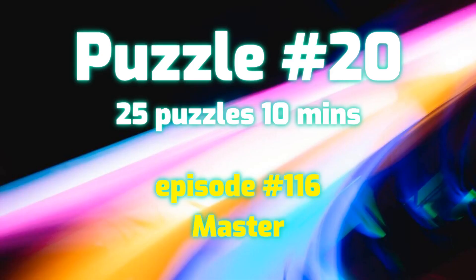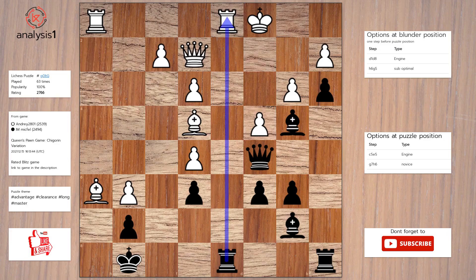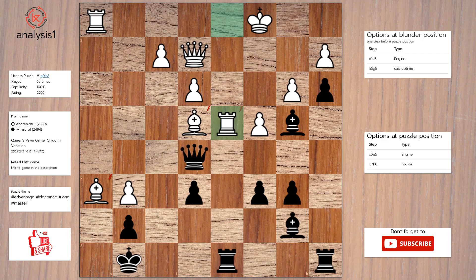Let us go to the next puzzle. Threats in this position: rook takes rook, check; pawn takes bishop, queen takes pawn, queen takes pawn, check; queen takes pawn, check. Here are checks in puzzle position: rook takes rook, check; queen takes pawn, check; queen takes pawn, check; bishop to d2, check. The answer is: queen takes pawn, rook to d4, pawn takes bishop, queen to f3, queen to g7.